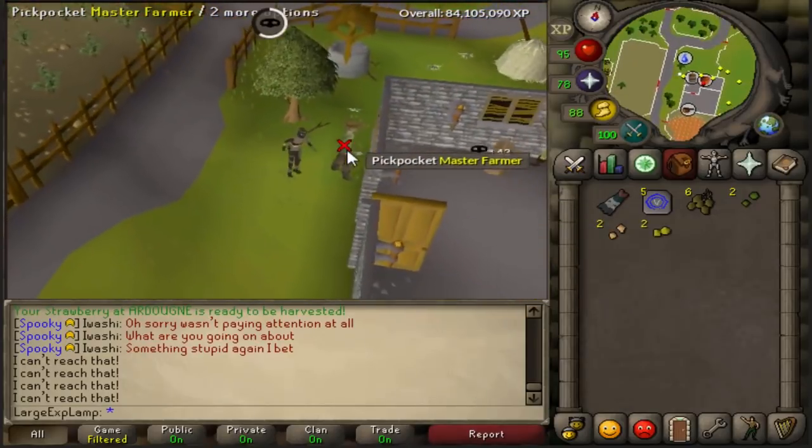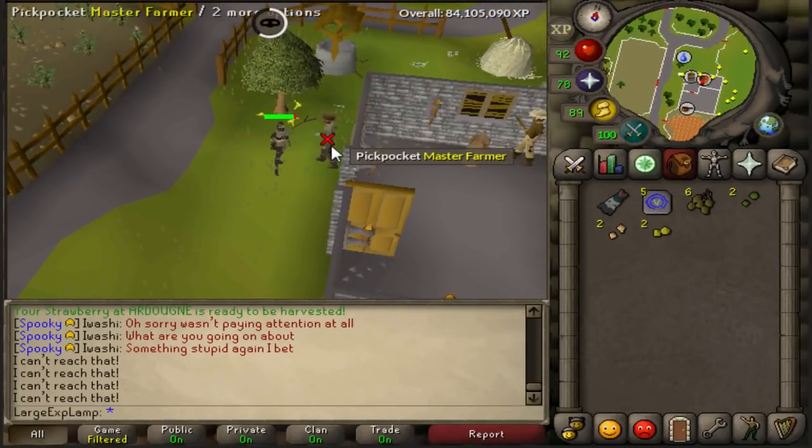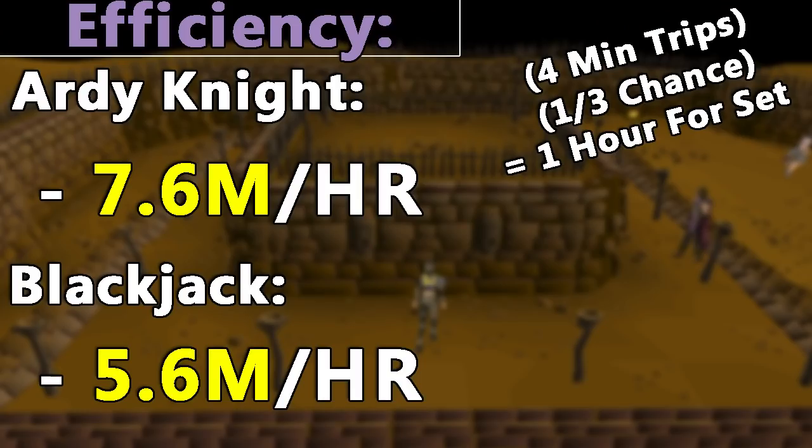As for Iron Man, you're going to want to get this outfit no matter what, since you can't really put a time value on GP as an Iron Man. Now, as far as overall efficiency for your main account, these should be about 4-minute trips once you get used to it, and the obtain rate of a piece of Rogue Outfit is about 1 in 3 from my testing and others' testing — the wiki says 1 in 8, but that is nowhere near true. It should take you around an hour at a 1 in 3 chance per 4-minute trip run. You're obviously making yourself either 7.6 mil or 5.6 mil per hour, so if you can make more than either of these, it's not worth getting the outfit. But considering most people probably can't make 6 mil, I'm going to say it is worth it for practically everyone.